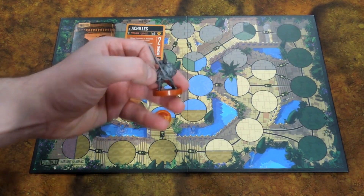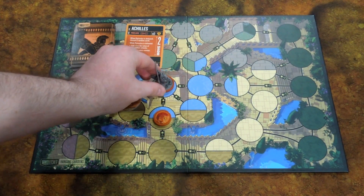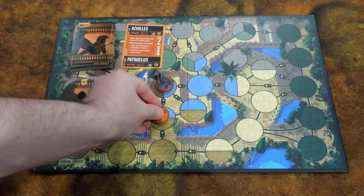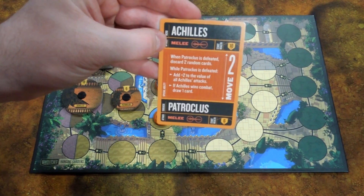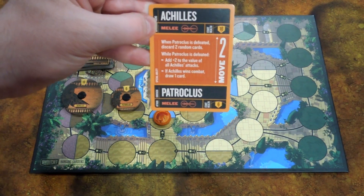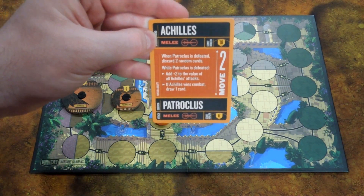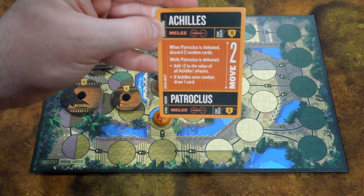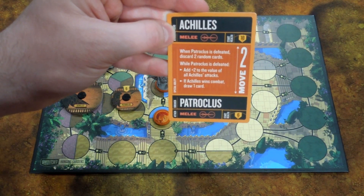Next up is Achilles, with a pretty sweet model. He also comes with his brother-in-arms, Patroclus — I just call him Pat for short. They're both melee. Achilles starts with a whopping 18 health and Patroclus starts off with 6 health. Achilles' ability focuses on if Patroclus dies: if Patroclus is defeated, discard two random cards. And while he is defeated, you add plus two to all the values of Achilles' attacks, and if Achilles wins combat, you draw a card.